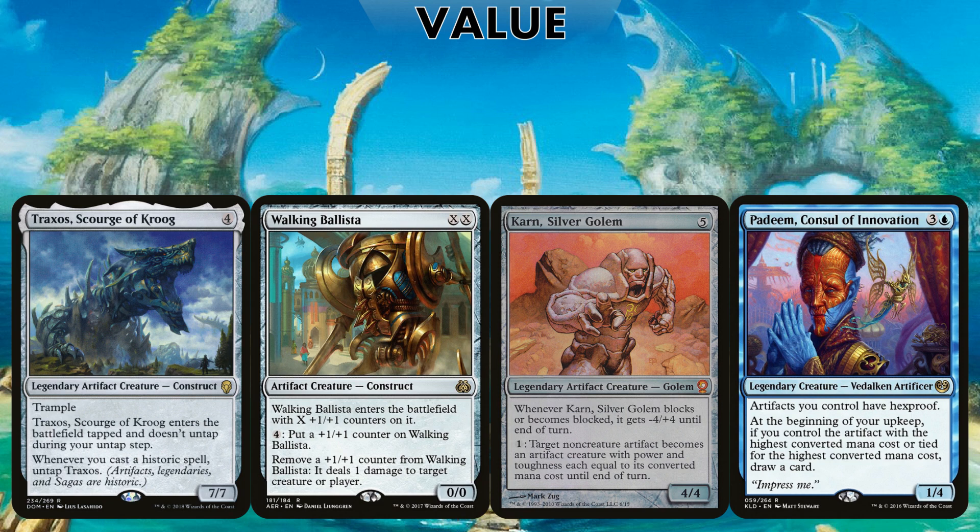Traxos is great because he untaps whenever you cast a historic spell, and artifacts are historic — so you tap him for blue, cast an artifact, he untaps, tap him for blue again. He's a good mana rock or just a 7/7 beater. Walking Ballista is a great way to sink mana into, like Hangarback Walker, provides a lot of damage and removal. Karn lets us find another beatdown plan — with Darksteel Forge and Lattice, Karn can pay one mana to turn artifacts into 5/5 beaters. Padeem gives our artifacts hexproof and provides draw if we have the biggest artifact.